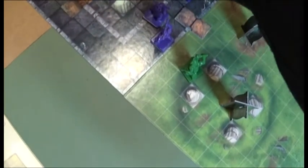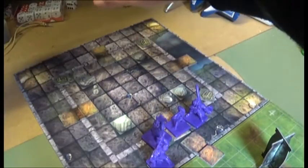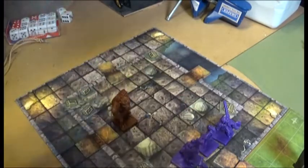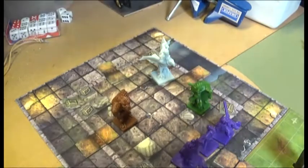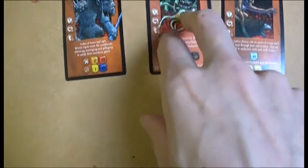A door opens to reveal five — actually six — chests, one Winter Ogre, one Goblin Marauder, and a Chariot Crawler. The Crawler moves out of the way. Lidder moves away.